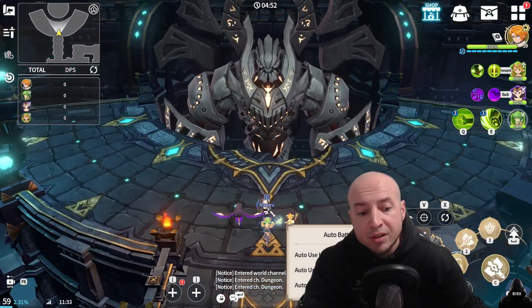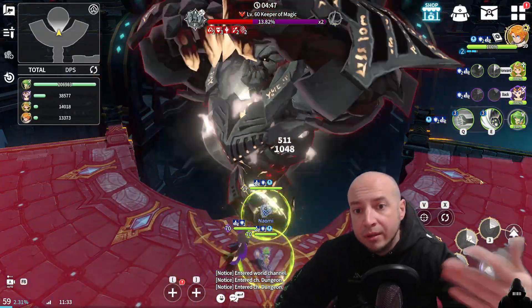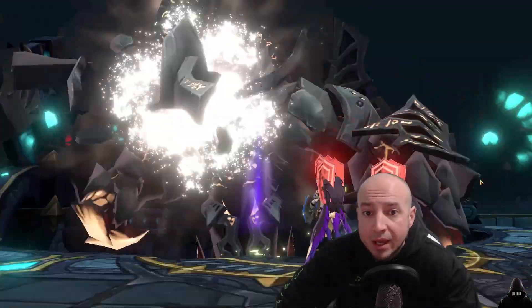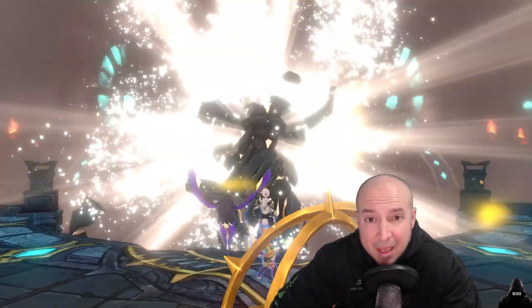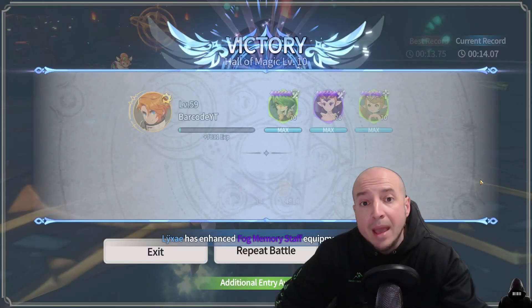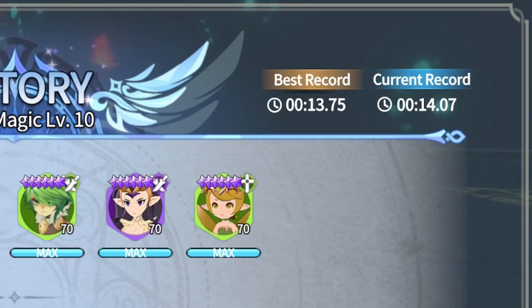I'm just going to make sure the first skill is on for Naomi — and here we go. One, two, three, and he's pretty much dead already. This is like day five or six maybe, and for free-to-play to farm magic 10 this early in 14 seconds is a really good thing — with some 3-star units and a 4-star unit.